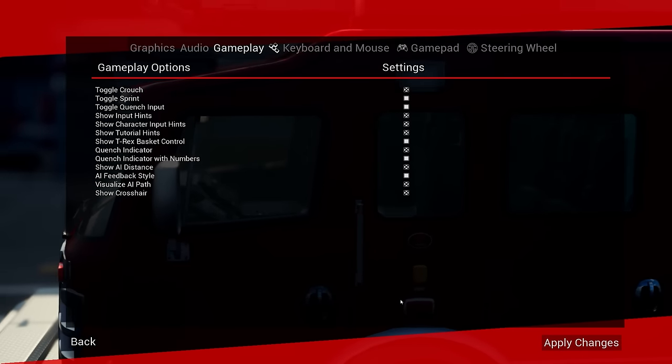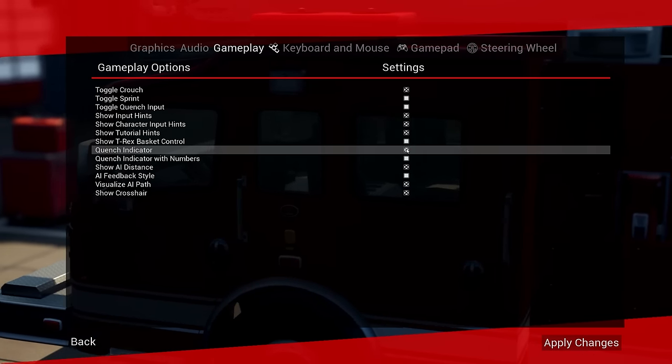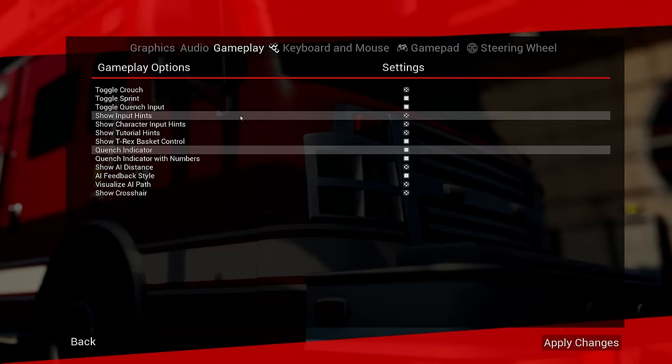Alex showed me really quickly how I can actually turn off those quench indicators — it's right here. Quench indicator — you just turn it off with the X, or you can have a quench indicator with numbers. So there's a lot of options here. It looks like they listened to the feedback in the discussions.